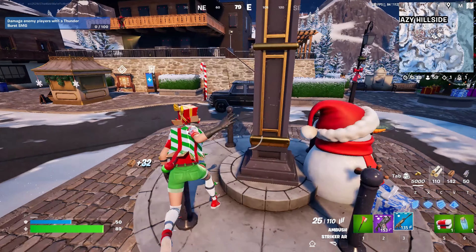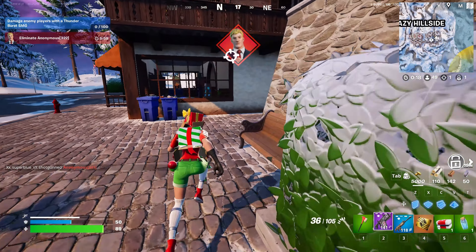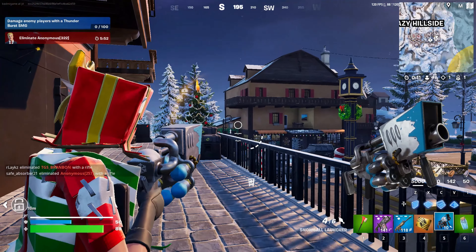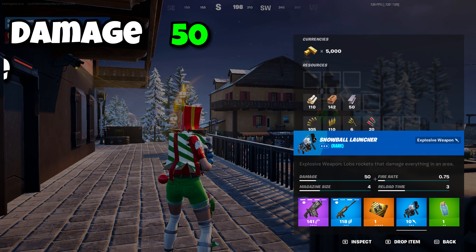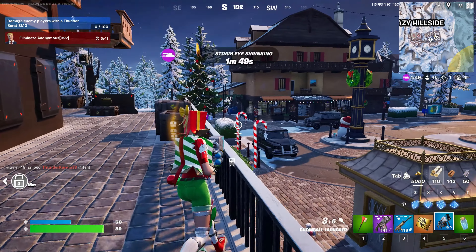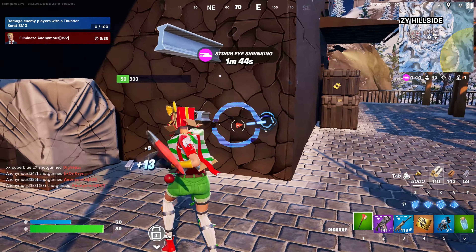Let's get this guy here so we can get the vault. Oh, I found the snowball launcher! Alright, we got the snowball launcher guys. So let's see what it does — it does 50 damage, fire rate is 0.75, magazine size 4, reload times 3. I feel slower. I'm pretty sure it used to be 6, not 4, but I might be wrong though.